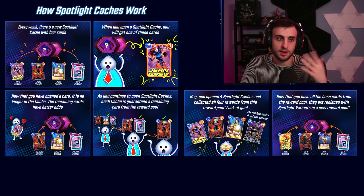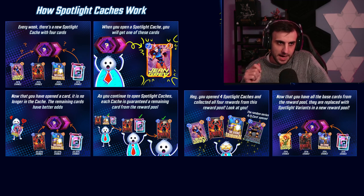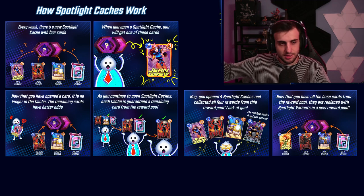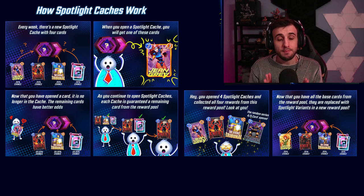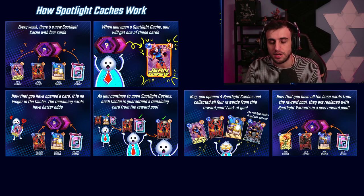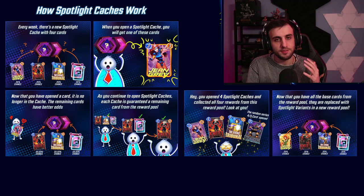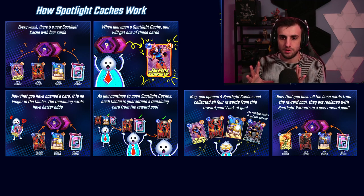On average it's going to take two or three reserves to get the card you want — if you're unlucky it'll take four, if you're lucky just one. If there's a Series 3 card you really want and you have tokens, buy it directly from the shop with Collector's Tokens and keep your reserves for another week. I would recommend only using reserves on Series 5 cards since they're much more expensive, while buying Series 3 cards with tokens directly since they're cheaper.